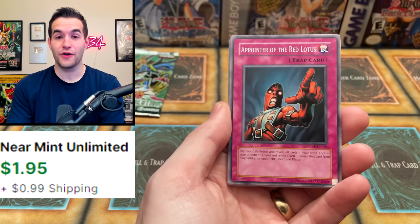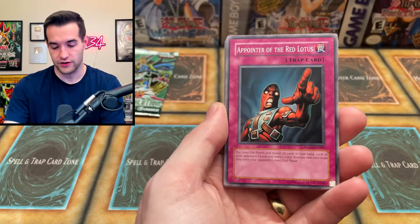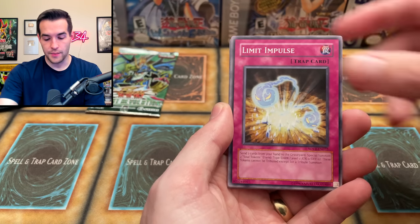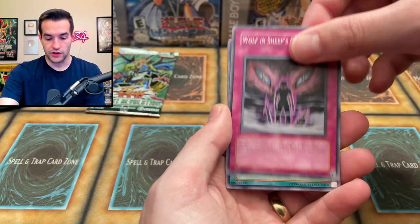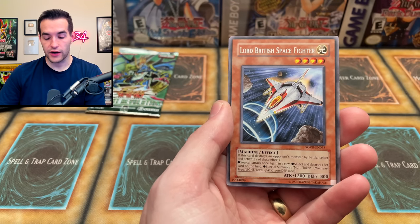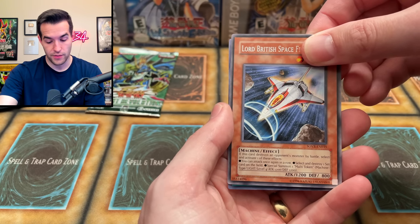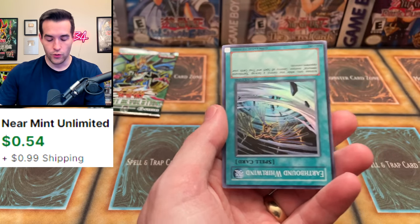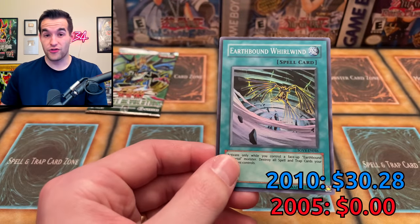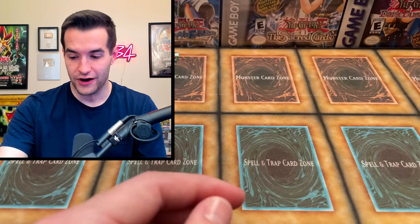We have Appoint of the Red Lotus — a card that used to be like $15. It's funny how 5Ds has so many cards that end up being commons that are $20. Ritual Buster, Relinquished Spider, Limit Impulse, Wolf in Sheep's Clothing, Ritual of Grace. We got the Bending Destiny. The Lord British Space Fighter. And we've got the Earthbound Whirlwind — nice super. We're now 2 out of 4 on foils, and we got a $15 common. So this is actually a very, very good tin so far.